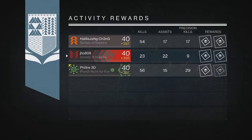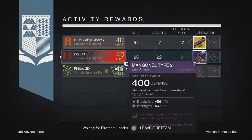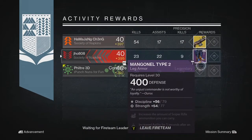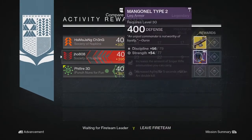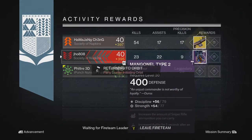And then lastly for my Titan's Nightfall this week, we got some boots that came in at 400. I was at 395 overall light on that character, so 400 boots is five levels higher than my max light — pretty good, and definitely really helpful.